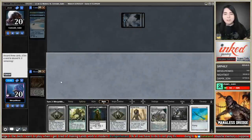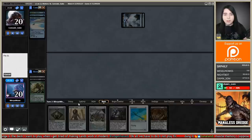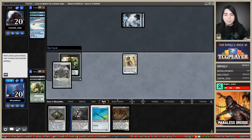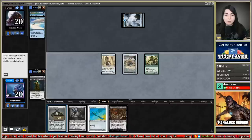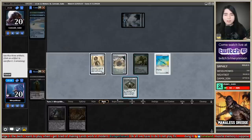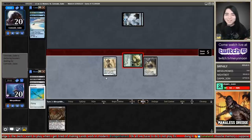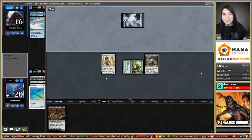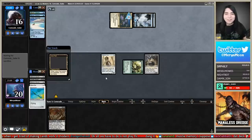Phantasmagorian discards Vengevine, Street Wraith, and Mishra's Bauble. Play a free Hollow One, play Memnite — triggering Vengevine — then play Mishra's Bauble and Ornithopter, then cast Salvage Titan by sacrificing three artifacts. Boom, get in for four! That is turn two — fourteen power on board. We swing them down to two, but let's see what they're doing... oh no, it's Twiddle Storm. We might just die.